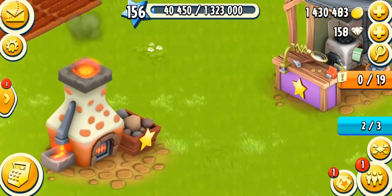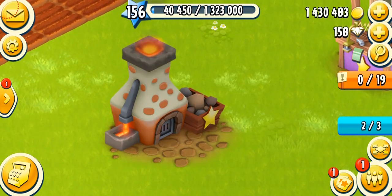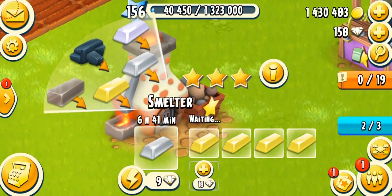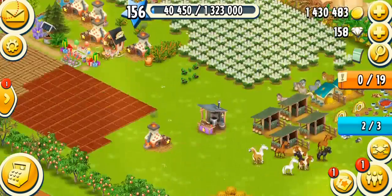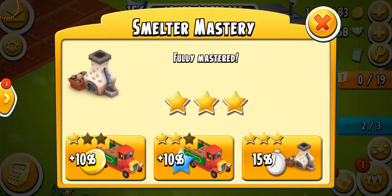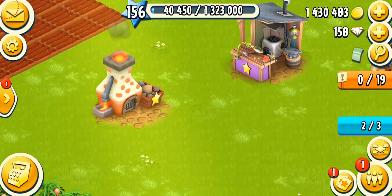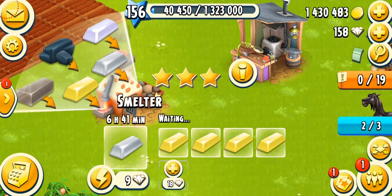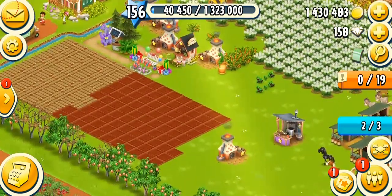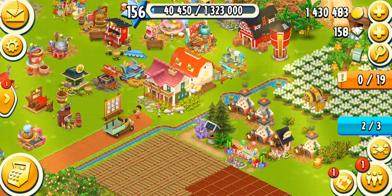I'm gonna end the video here due to phone issues — I'll make the jeweler video soon. To summarize the smelter: you can get up to five, but don't rush buying them all at a low level. It takes many hours to fully master, so just keep making bars continuously since they already take ages to produce. I fully mastered mine at level 46 by making bars 24/7. Hope you enjoyed — like, comment, subscribe, and thanks for watching!